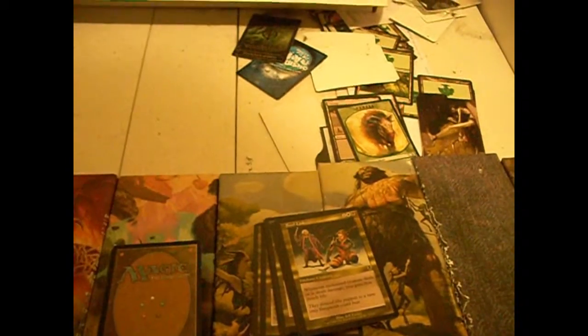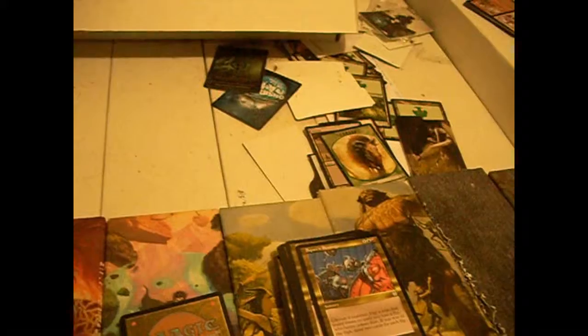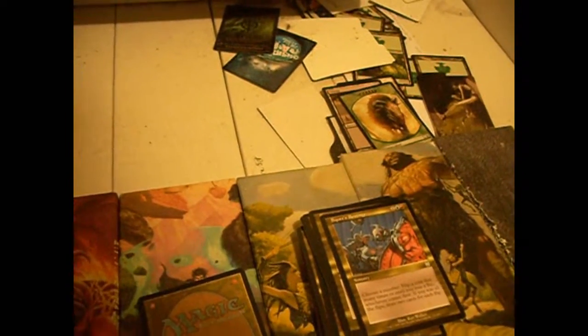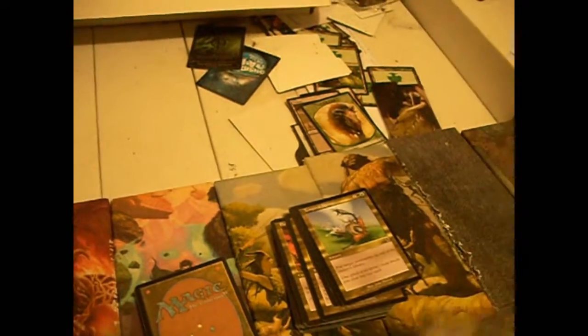Soul Link is an interesting little card — colorless white-black, enchant creature. Whenever enchanted creature deals damage or receives damage, you gain that much life. Squeeze Revenge — I just picked this up as a filler card in draft, I can't really recommend it. Colorless blue-red sorcery. Choose a number, flip that many coins. If you win all the flips, draw twice as many cards as you flipped. It's still really meh.